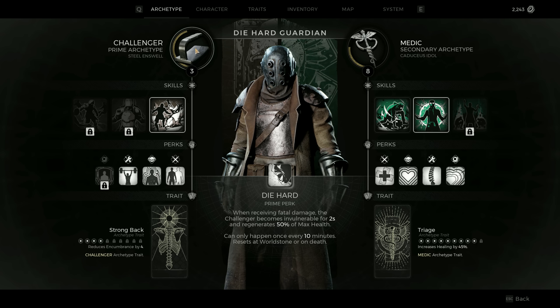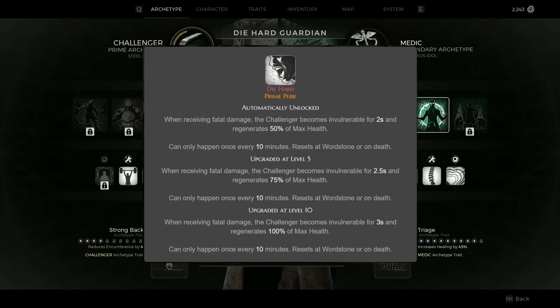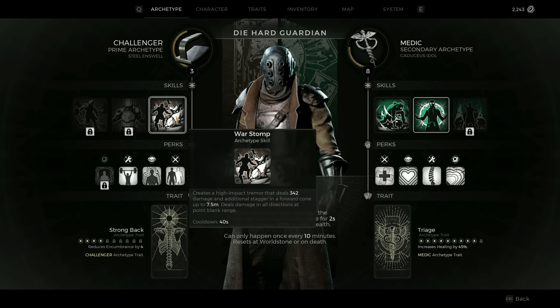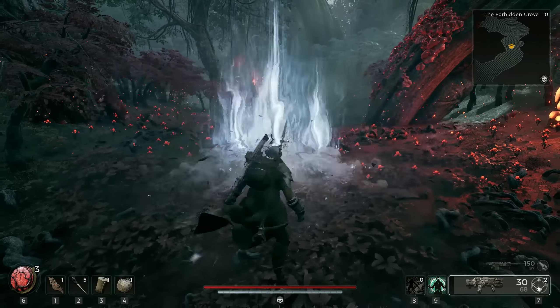The challenger is in the main slot because I want to have access to the prime perk Die Hard, which gives us a free revive every 10 minutes. This is a very reliable revive option, opposite to the handler's revive option that is in theory available every 90 seconds but also depends on your pet being alive, which might not always be the case in a boss fight or tight situation. This revive is always available and triggers automatically. The 10-minute cooldown will reset at a royal storm or on death.